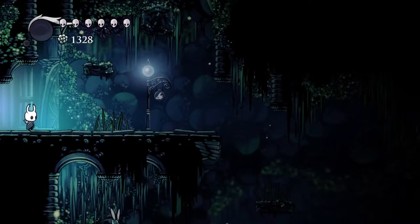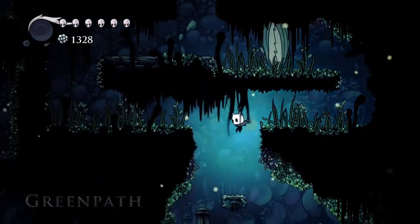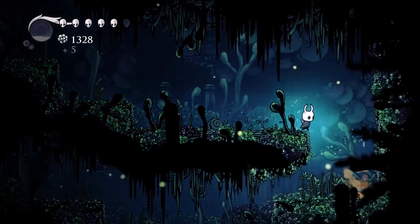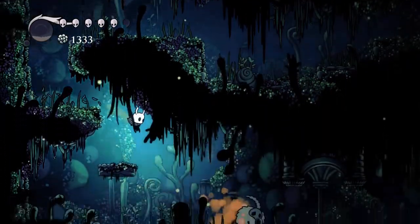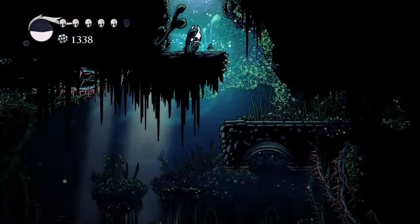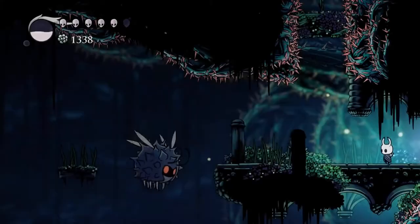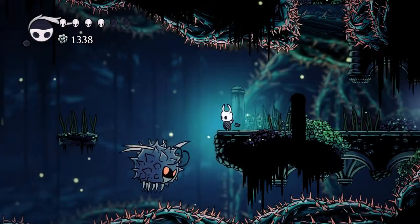So we just basically want to go down. It's been so long since we've been to Green Path I've forgotten what any of the enemies are. That one does that - I think he does it after death too. At least I remembered something. Still going down. Yeah, I remember this with all the thorns. I remember thinking at the time there was probably a power or something that let us deal with this. Now we know what it was.